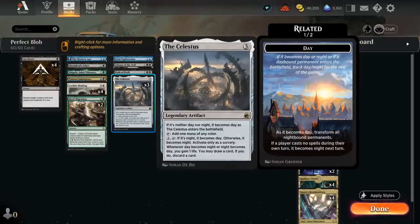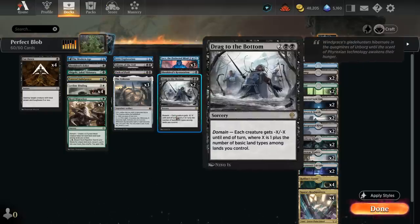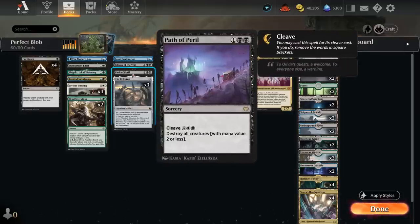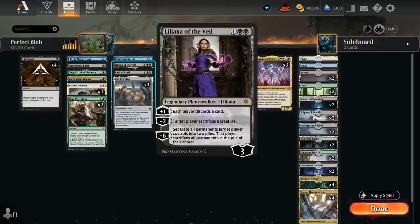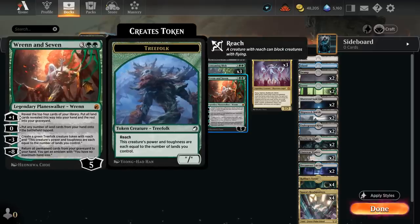We have three copies of the Celestus, the only artifact in the deck, and we can always discard additional copies of the legendary artifact as it switches between day and night — a useful discard outlet especially in controlling matchups where we can discard removal spells that aren't very helpful. Besides Drag to the Bottom, a sweeper that counts basic land types to give minus-X minus-X to all creatures, we also have a one-of Path of Peril that can destroy all creatures with mana value two or less early, or cast for six mana with its cleave cost to just destroy all creatures. We also have a one-of Liliana of the Veil, whose plus-one functions as a discard outlet for Consuming Blob or Atraxa to set up our reanimation spells.